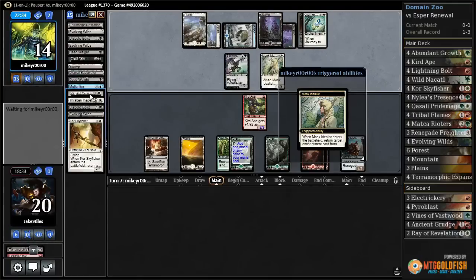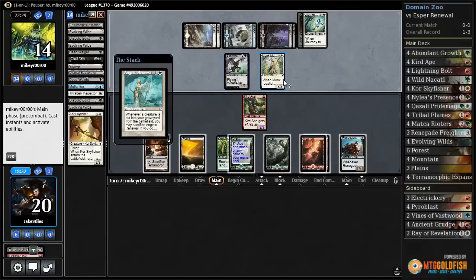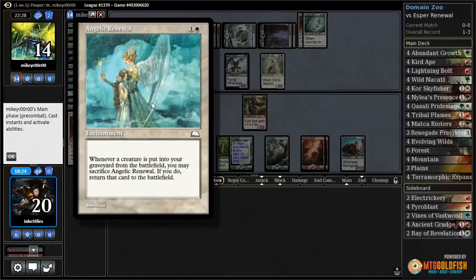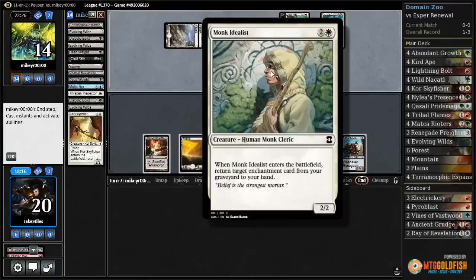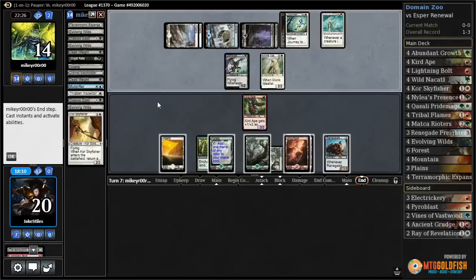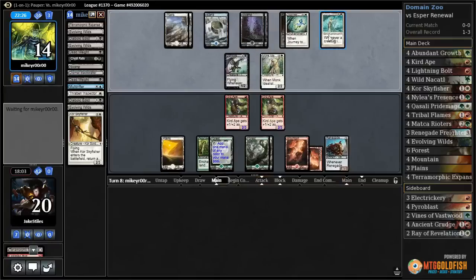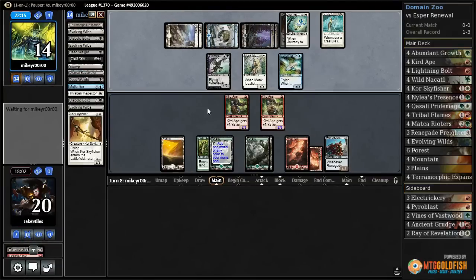Monk Idealist — getting back Angelic Renewal or Deadweight? Angelic Renewal, and casting it. This doesn't really work well with Stinkweed Imp, because they don't want to return the Stinkweed Imp — they want to dredge it back to their hand. But it does mean if I kill the Monk Idealist, they can sacrifice this and return the Monk Idealist. So I think that means they get infinite Monk Idealist blockers with Stinkweed Imp, which is kind of cool. This is another deck I want to try out. Okay, a Curred Ape. Still don't want to trade with the Stinkweed Imp for just a little bit of trample damage.